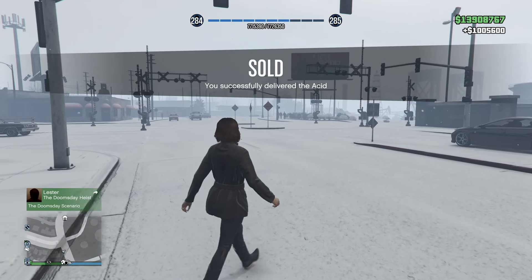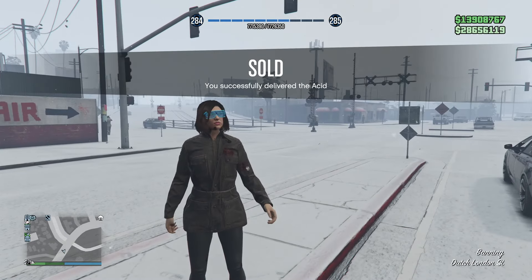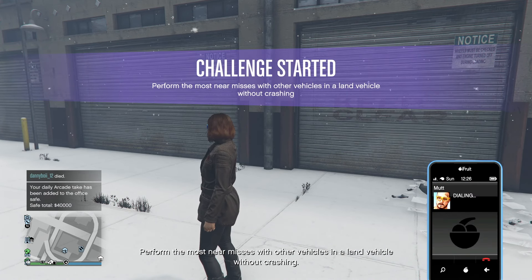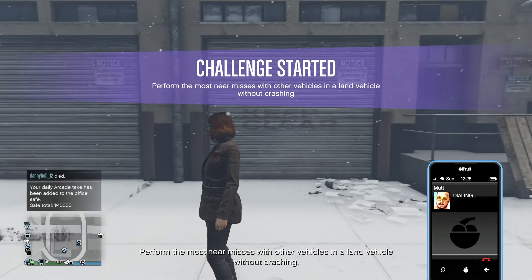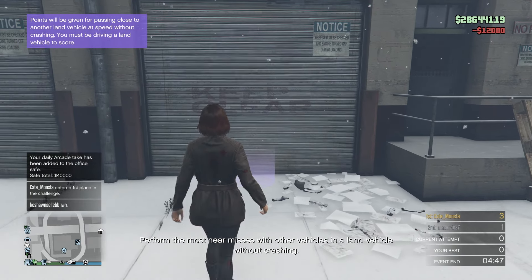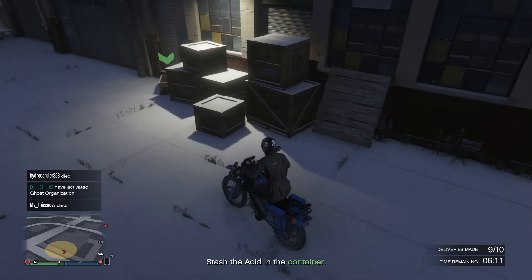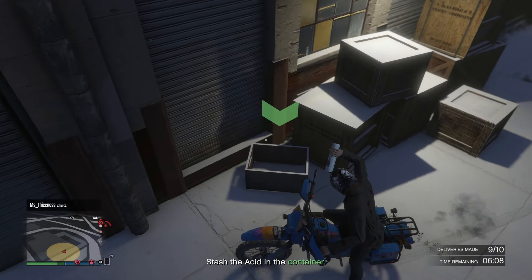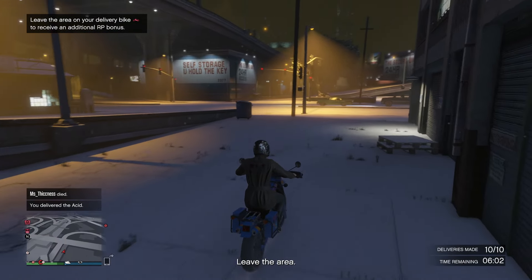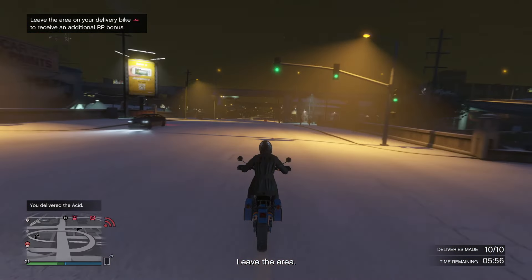Regardless, the payout is really good, especially when you combine it with the nightclub and the asset lab — you can take turns doing things for both. One thing I really like about the asset lab is that you can call Mutt from anywhere on the map and buy the supplies you need to keep it running, so you don't have to actually show up to the asset lab at all.